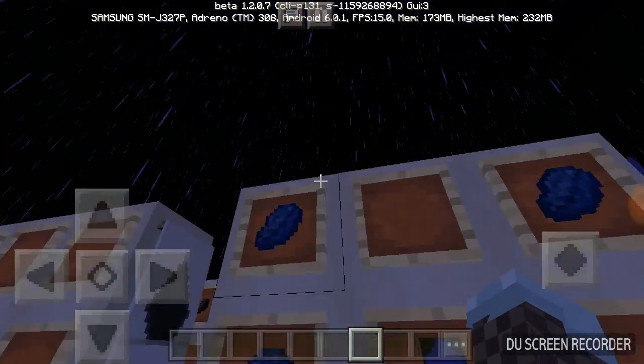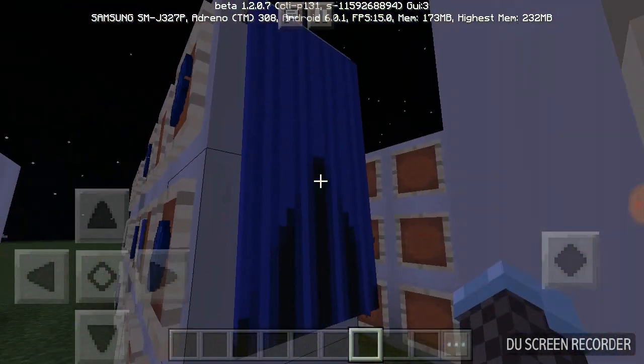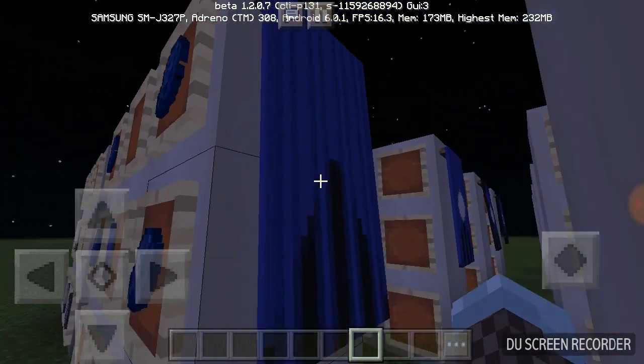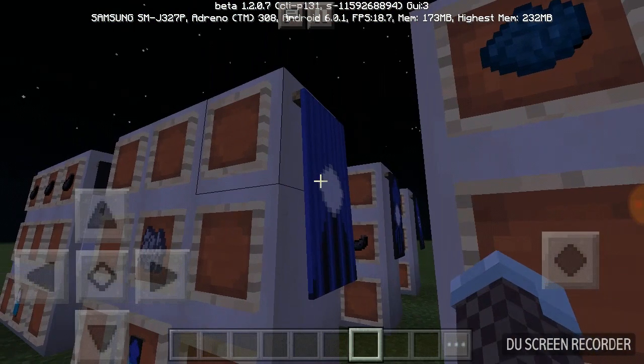Now we're going to make lines by putting two lapis on the left and the right, going from up to middle, and the banner is going to be in the middle. We'll have lines like this - I understand why those are there, they're supposed to be there. We're going to put just one bone meal in the middle and the banner on the bottom, so we get a dot in the middle.